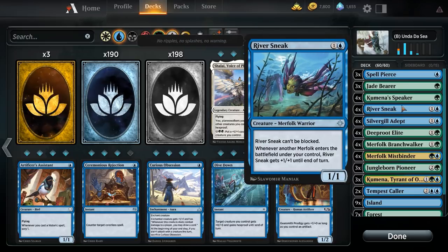River Sneak is one of my favorite merfolk — one and a blue for a 1/1 that cannot be blocked. It's a great target for your counters. It also has a secondary ability: whenever another merfolk enters the battlefield under your control, River Sneak gets +1/+1 until end of turn. So it's already pumping to a ridiculous size on its own. Putting counters on it isn't always necessary, but if your opponent lacks removal, a single River Sneak will destroy them.